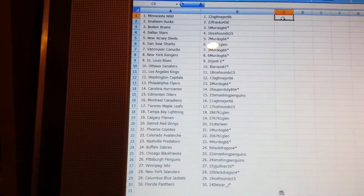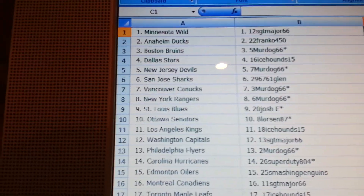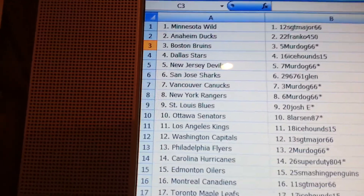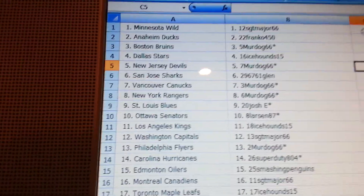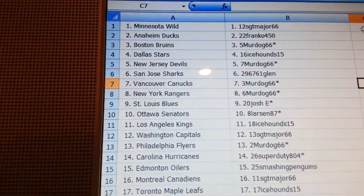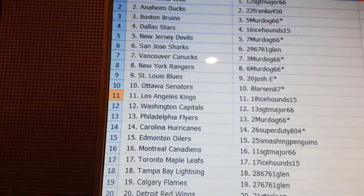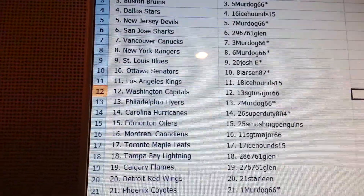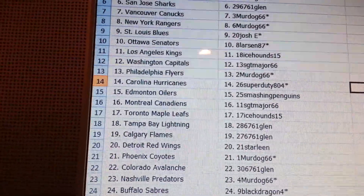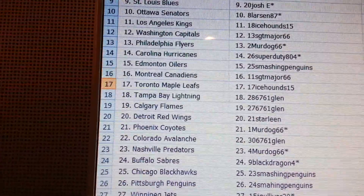Just to line them up as we go: the Wild goes to Sergeant Major. Franco 450 to the Ducks, Mert Dog 66 Bruins, Ice Hound 15 got the Stars, Mert Dog the Devils, 671 Glenn Sharks, Mert Dog you got the Canucks and Rangers. Josh E the Blues, Larson 87 you've got the Senators, Ice Hound 15 Kings, Sergeant Major you've got the Capitals. Flyers Murt Dog 66, Super Duty the Hurricanes, Oilers go to Smashing Penguins, Canadiens go to Sergeant Major, Leafs Ice Hound.